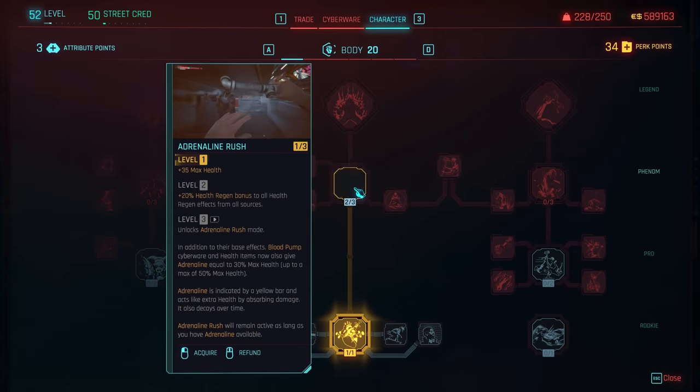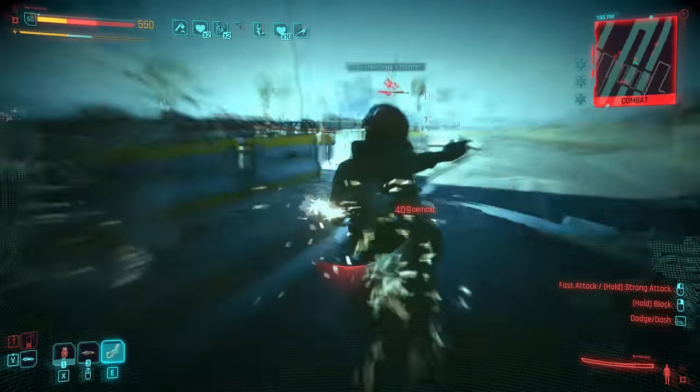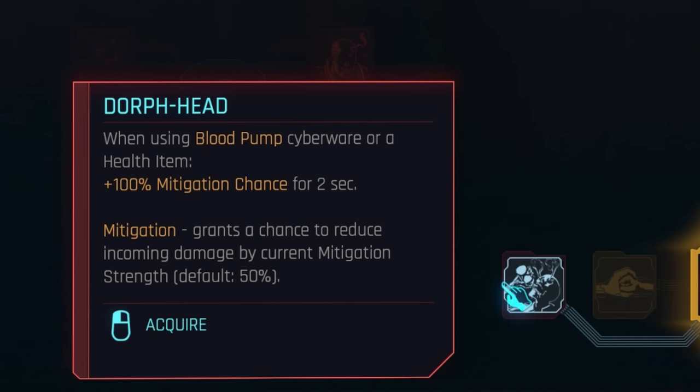Body is all about health buffs, with the Painkiller and Adrenaline buff nodes bought up of course. This will regen our health and generally make us beefier, and each sub-perk directly coming off of those will be relevant too — offering bonuses you probably won't notice but will definitely appreciate.